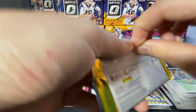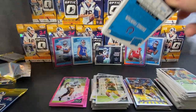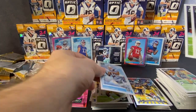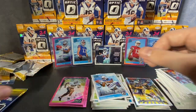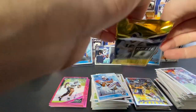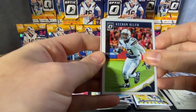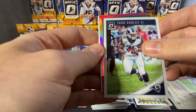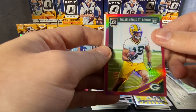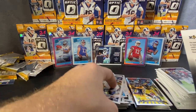We've pulled some decent rookies already — Saquon Barkley probably being the highlight, and Josh Allen as well. Derek Carr base, Jamison Crowder base, Mariota base, rated rookie Darius Fountain. Last pack: Keenan Allen, Todd Gurley, and a rookie who looked like Jets colors but turned out to be Packers — I totally butchered that guy's name. Fukumagali or something like that — sorry about that!